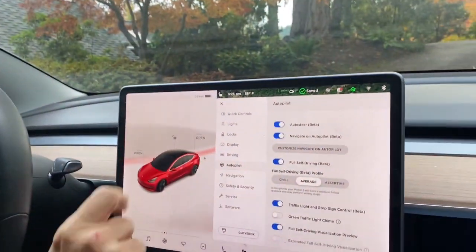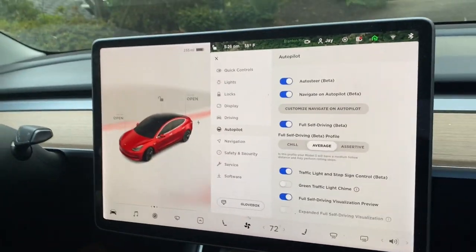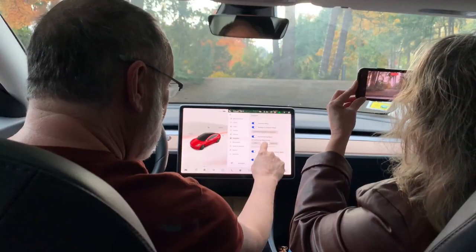Now we're going to enable it. This is version 10.3.1, the marketing version. The build number is 2021.36.5.3. I've been waiting for this. I have a 99 safety score, which is just enough. Shall we put it into assertive, or go with average? We'll go with average.